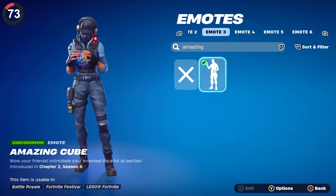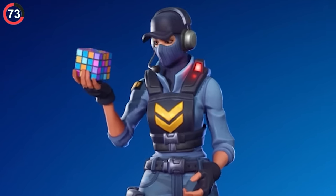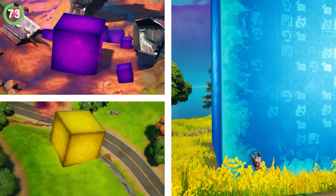If you own the Amazing Cube emote, take a closer look at the puzzle. This is no normal Rubik's Cube — instead of the classic colors, the tiles are painted purple, gold, and blue like all of the cubes.